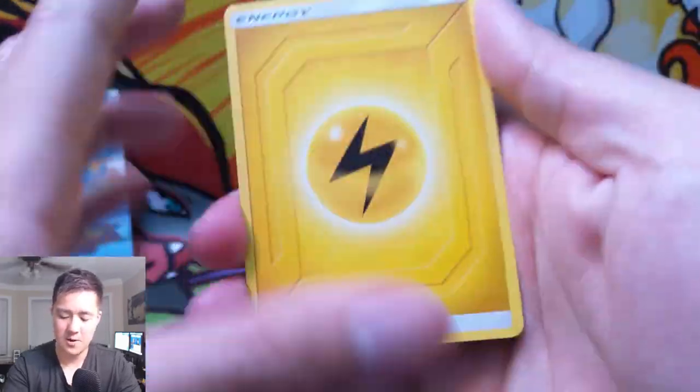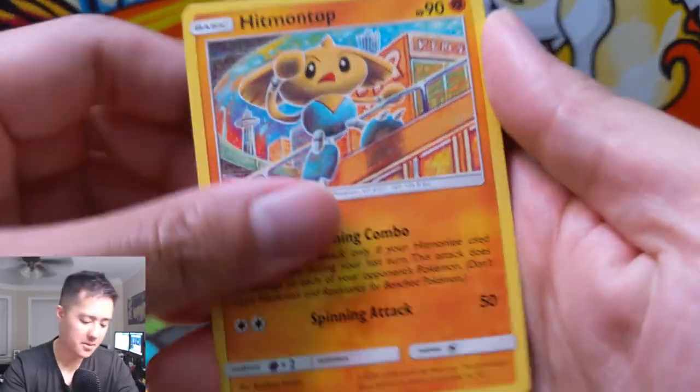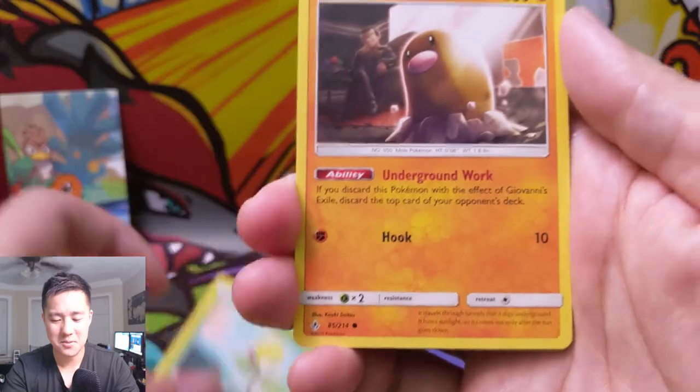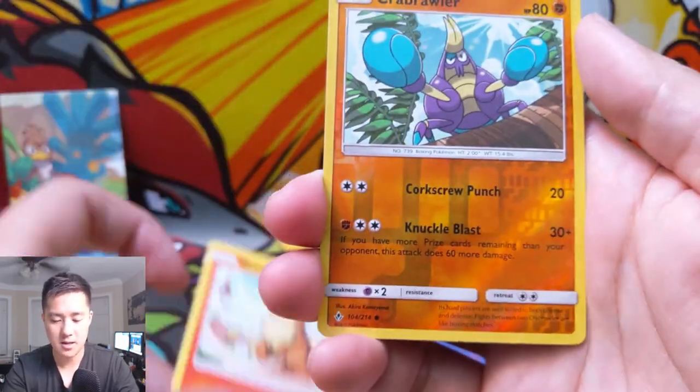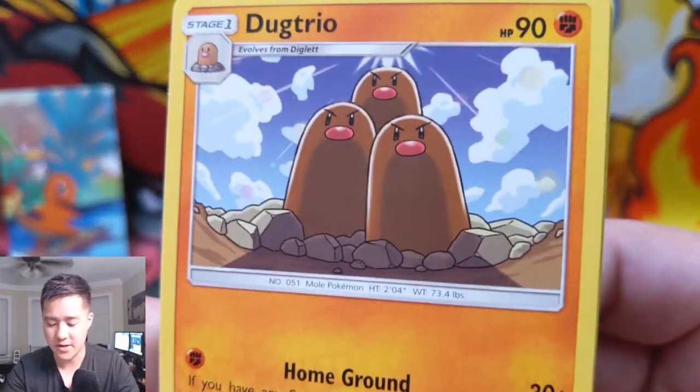We have a Lightning Energy, Hitmontop — the Hitmontop deck is very annoying — Bellsprout, Diglett, Poliwag, Rhyhorn, Growlithe, a Crabrawler reverse, and then a Dugtrio.